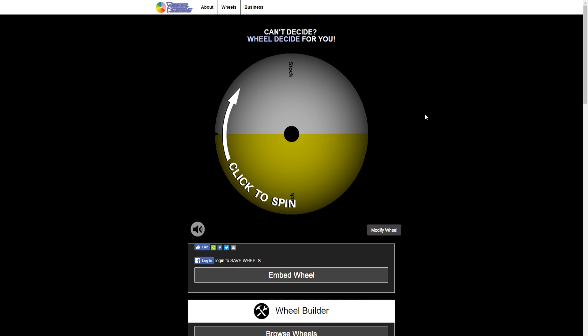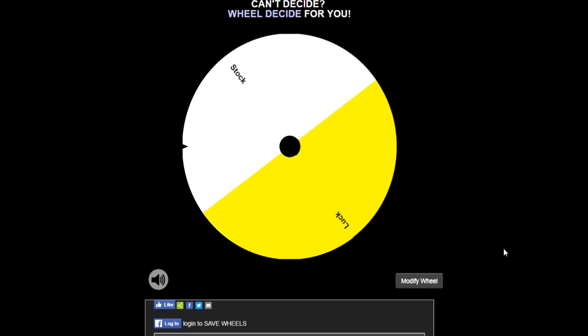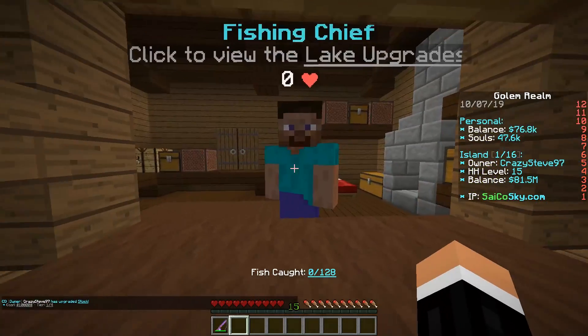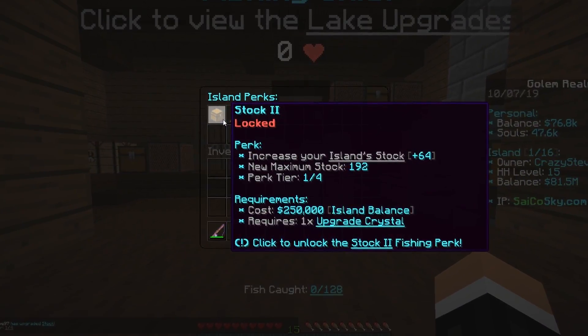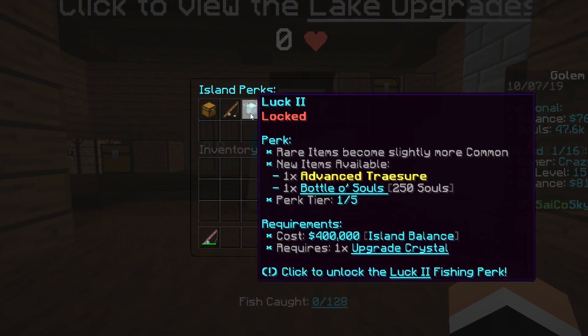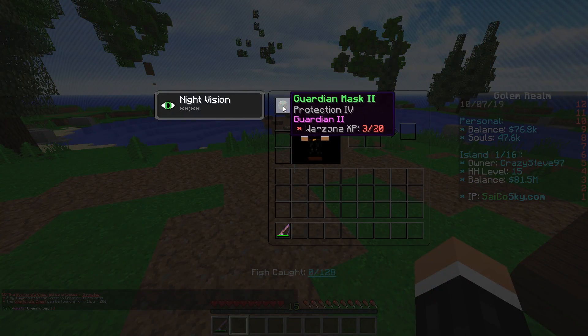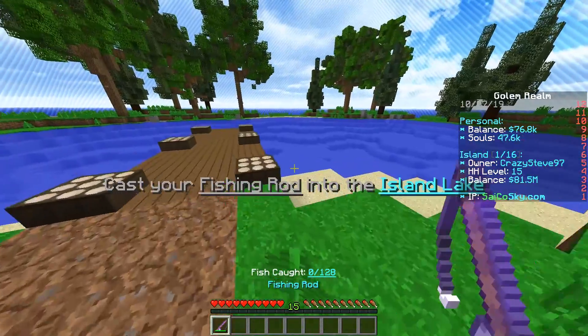When you can't decide, you spin a wheel — that's the best way to do things. Three, two, one — lock or stock. The wheel lands on stock! I'm actually happy with that because I was already leaning a bit more toward stock. So stock it is. Next level is 192 fish and we'll need another upgrade crystal. I do have a guardian mask which increases fishing luck a little bit — it isn't fully leveled but hopefully it'll help.